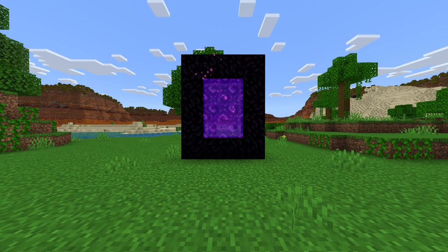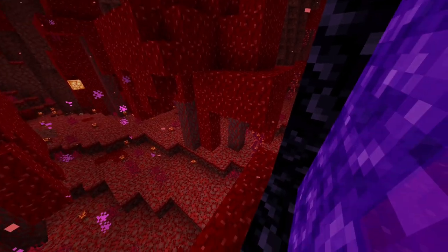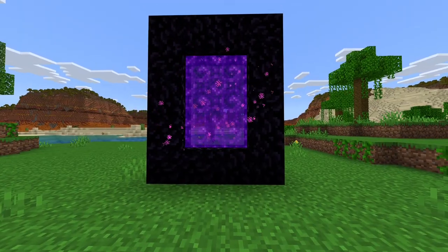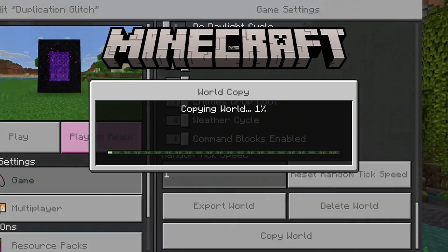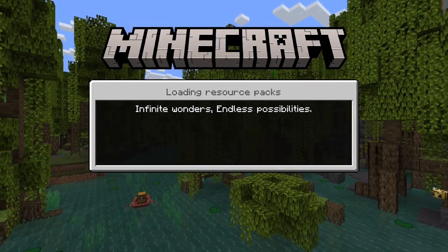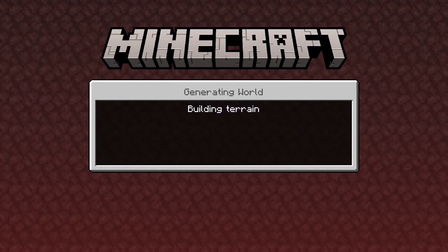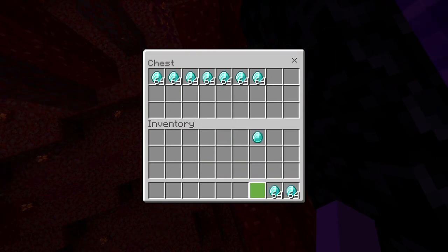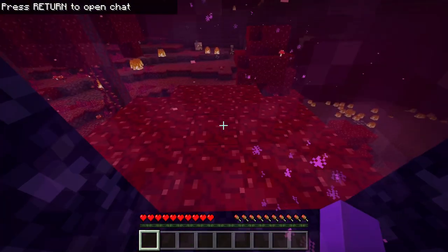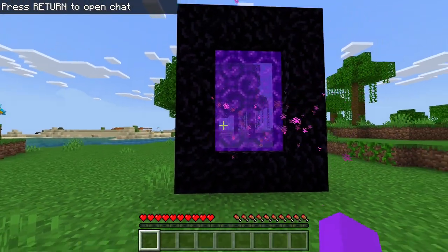Now it's time for the most reliable duplication glitch. This duplication glitch allows you to duplicate any items that you want in Minecraft. All it requires is a nether portal and a chest. Once you have created your nether portal, go inside the nether and place down a chest. Once you have done this, have the items that you want to duplicate in your hotbar. Now, save and quit out of your world — make sure to create a copy in case something goes wrong. Go inside the copied world, and as soon as you go in, go inside the nether portal. Once you load inside the nether, place the items into the chest, then return back to the overworld. Once you return, force quit your Minecraft application.